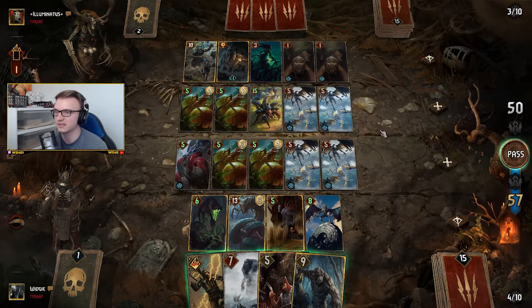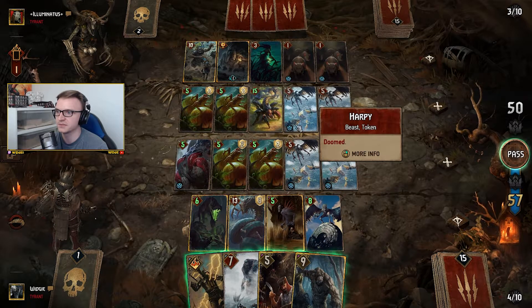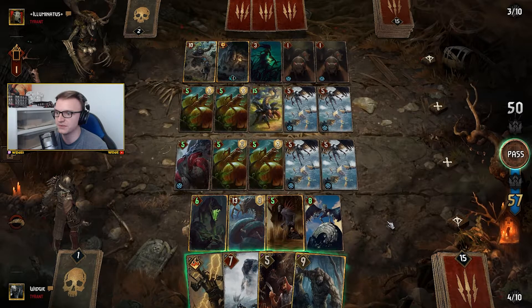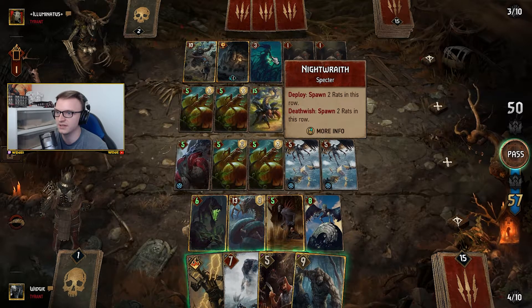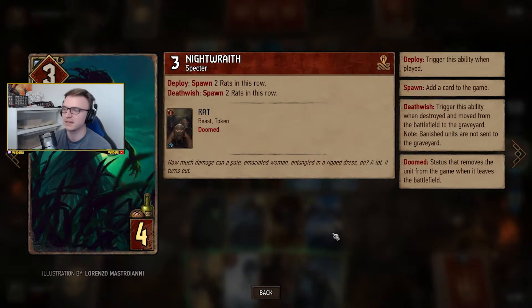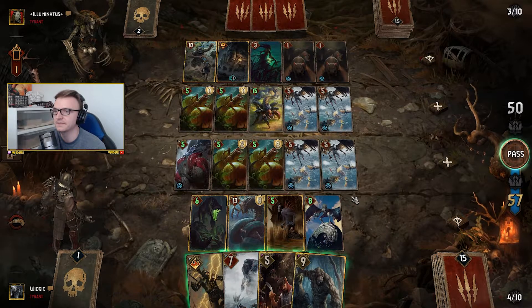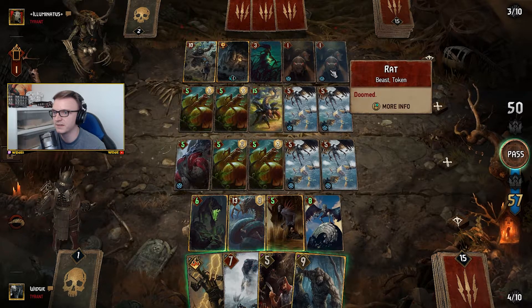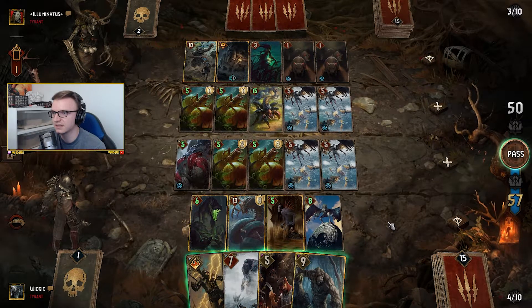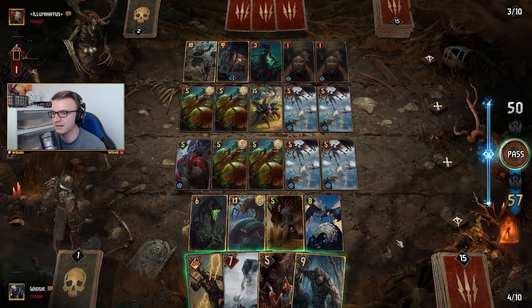We could just get rid of her. Deathwish spawned two more rats. To be honest I don't really see the point in using Thunder this round. We could lock the Nightwraith, but I don't know what he plans to do if he wants to kill the unit. I don't know what card he could have that benefits from having more rats — a Beast card maybe. That's what I'm a bit worried about.